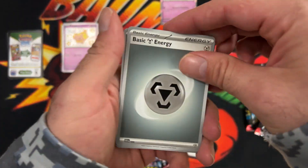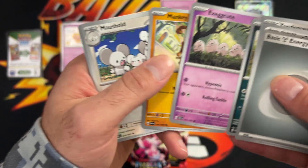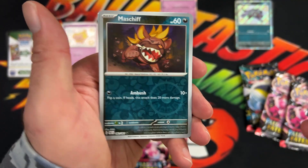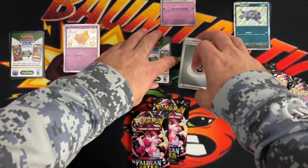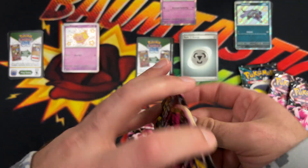One to the front. We got our Energy, Tandemal, Wooper, Execute, Mankey, Winmajol, Iona, Kilowattro, Mass Shift in the Reverse, Mime Jr. Reverse, and Executor. Alright, that does it for the first pack of the Gravards.